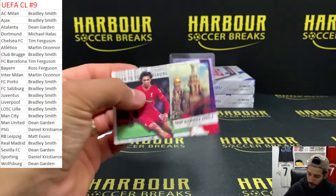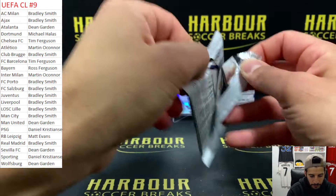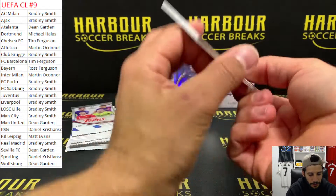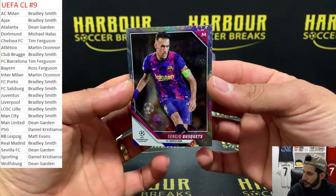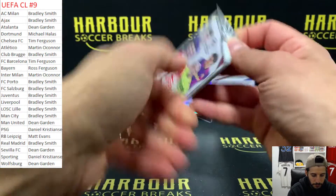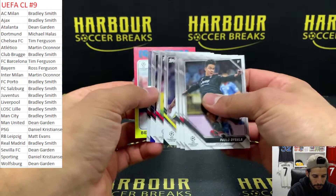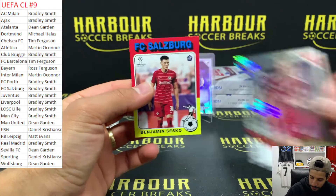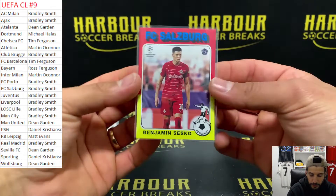We've got Trent Road to St. Peter's. These packs are hard to open tonight. We have a Starball of Busquets for Barca. Josip Starball for Bayern. And Benjamin Sesko throwback for Salzburg.